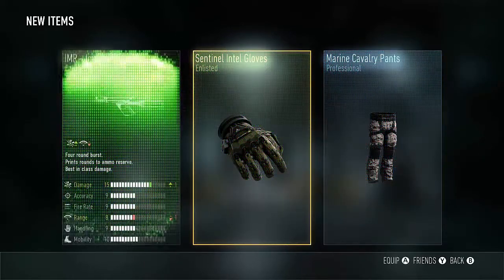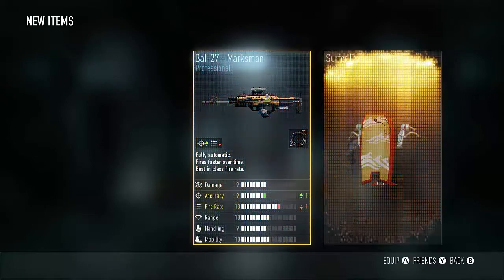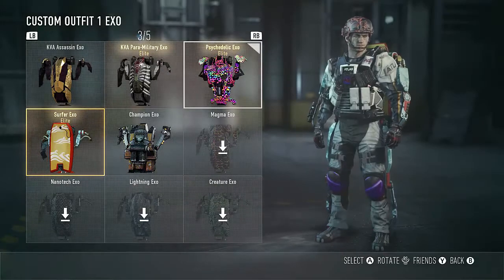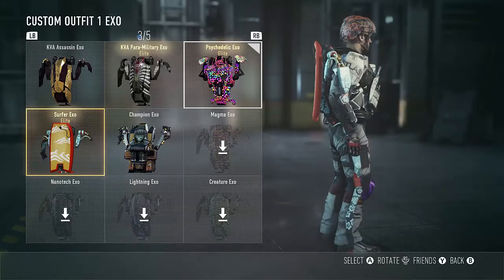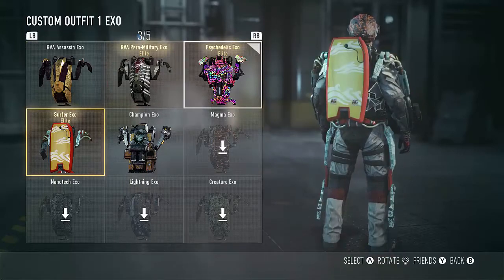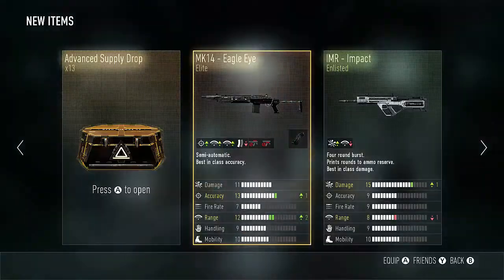Oh man, armor impact — already have that. Yo, I really wanted this! This is the new piece of gear, it's called the Surfer XO. It looks pretty sweet — you've got like a boogie board thing on your back. I don't know if I like it better than the psychedelic, but I am going to put it on because it's pretty cool that I actually got that. I can show that off — yeah, that's pretty sweet, I like the design on it.